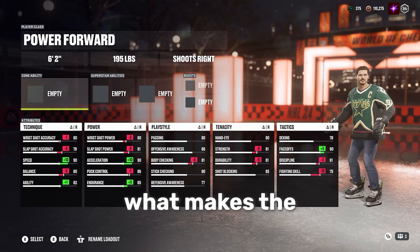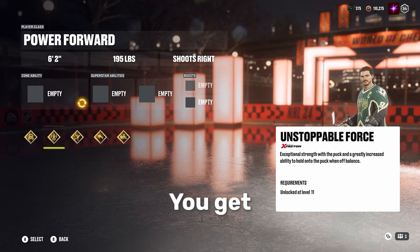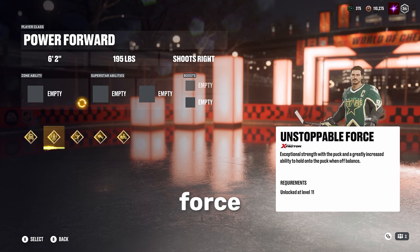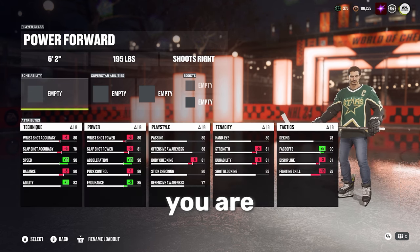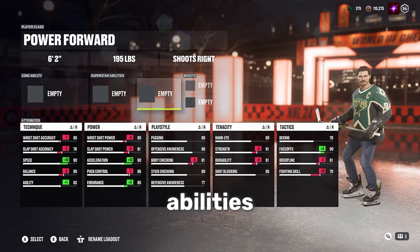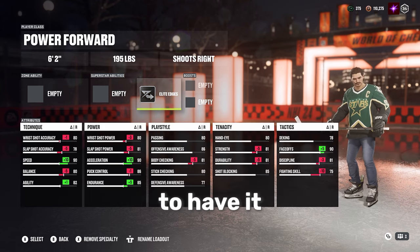Now let's talk about what makes the power forward one of the best archetypes in this game — it's because of the zone ability bucket. Don't even worry about all five of these, just look at two. Truculent and Unstoppable Force are two of the greatest abilities in this game. If you are not running either Unstoppable Force, Truculents, or Elite Edges, you are not running a good meta build. They are unstoppable abilities. I'm going to put Elite Edges in my Superstar right now because I always run this on gray or gold — I have to have it.